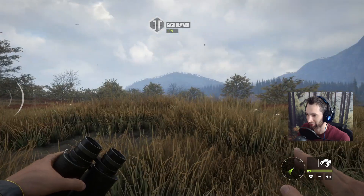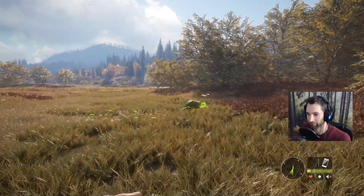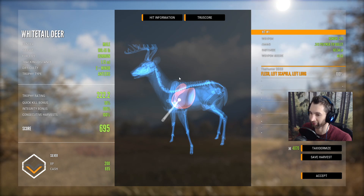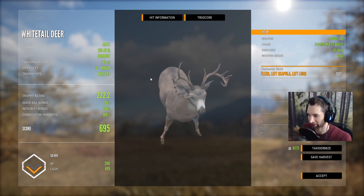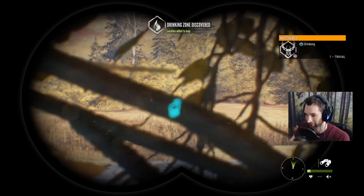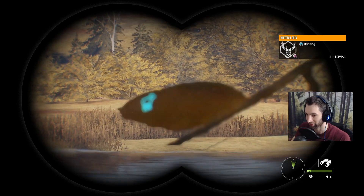These deer are starting to come back this way. Single lung at 163 — we hit that shoulder bone in the front again. That shoulder bone is stopping penetration pretty fast at 160. Not a bad buck though, trophy rating of 222 and 695 cash. What did we just find here? This is an entire whole new herd of whitetail, and they're drinking. They still have 30 minutes yet so we might have a chance at spotting something nice.